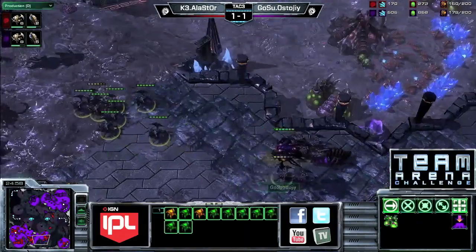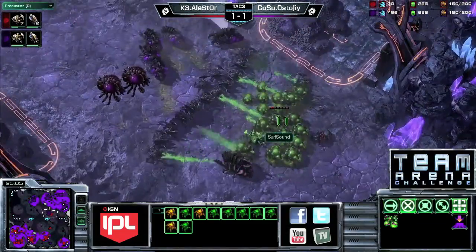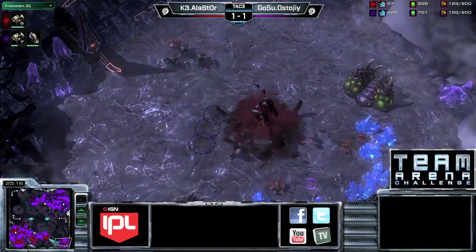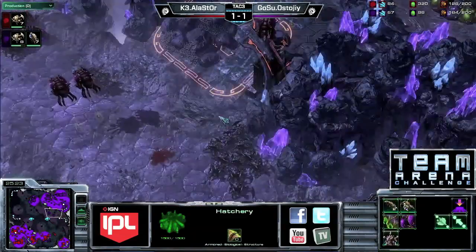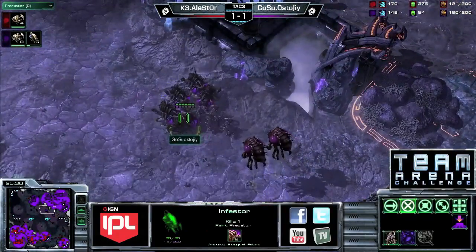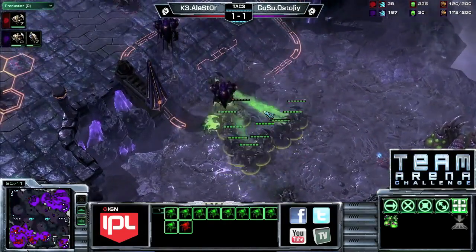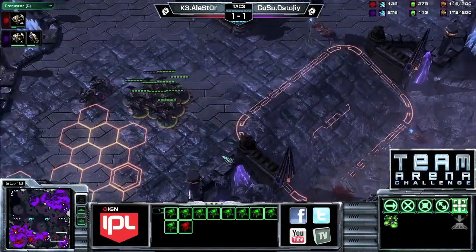A lot of roaches going in, attacking on multiple different fronts, fight in the middle. Stoji has done such a good job of keeping his infestors alive all game — that's been helping a lot. He's going to get one hatchery at least — that one falls. Roaches sitting in the back trying to take out a couple of workers. Stoji now up by a considerable amount of supply and Alastor may not be able to come back. Stoji took the risk to go for upgrades, and it paid off.